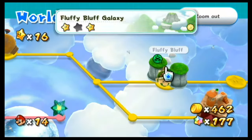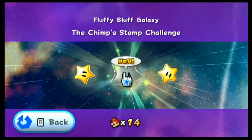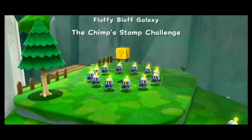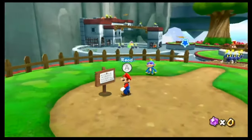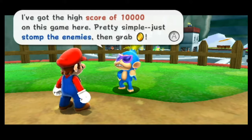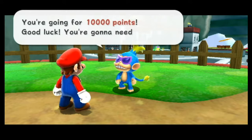Got 16 Power Stars, soon to be 17. Head over to Fluffy Bluff and you can see the Chimp's icon. Let's get into the Chimp's stomp challenge — it's also the galaxy where we met the Chimp, so fitting. You can see there are a ton of enemies around. The sign says: stomp multiple enemies without touching the ground, spin midair and chain stomp. The Chimp says: 'I've got the high score of ten thousand. Just stomp the enemies, grab coins — if you can match or top my score, I'll give you a Power Star and some respect.'